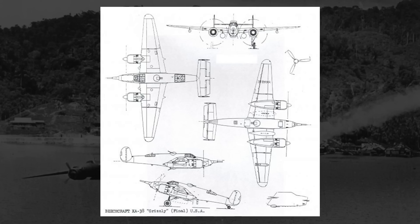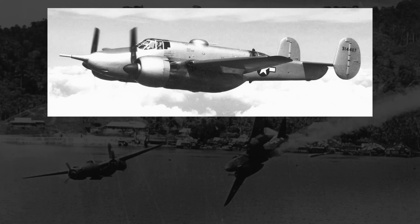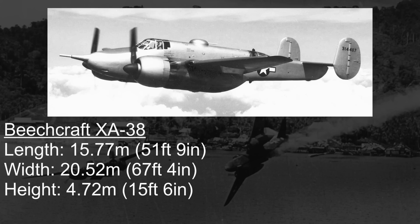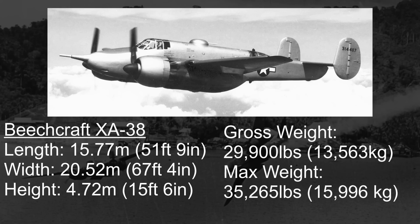The XA-38 design would strongly resemble another Beechcraft design in their Model 18, a twin-engine, twin-tail-fin utility plane. But in actuality, the XA-38 was a completely separate, unique design. Measuring in at 15.77 meters long, 20.52 meters wide, and 4.72 meters tall, the XA-38 was overall larger than the Douglas A-20 that it was intended to replace. With a gross weight of 29,900 pounds and a max weight of 35,265 pounds, it was also several thousand pounds heavier as well.